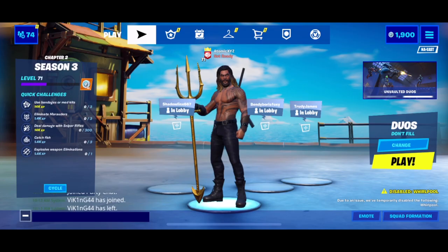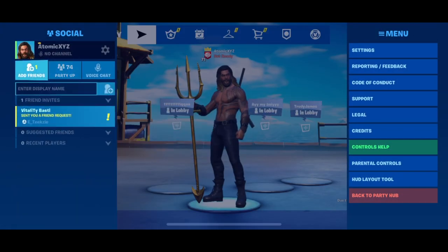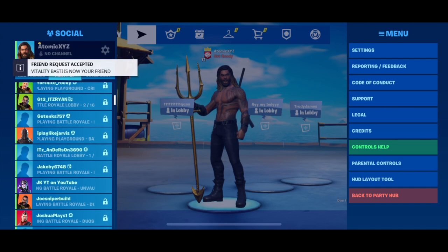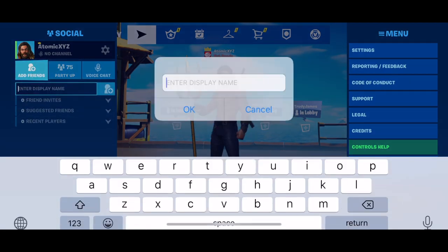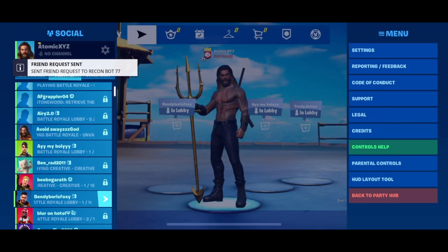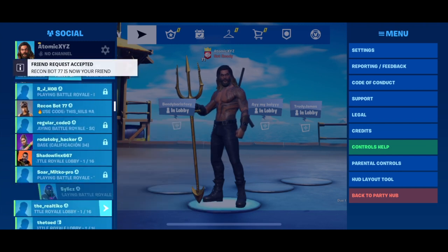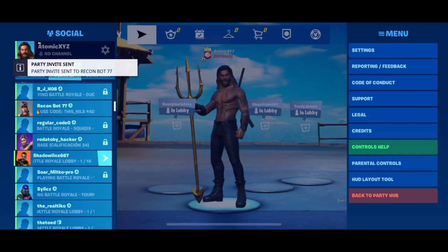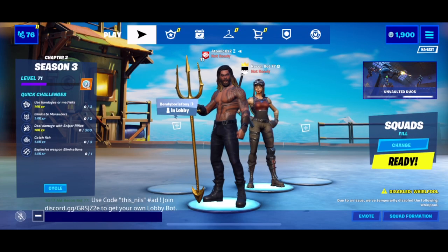Now I'm going into Fortnite on mobile. Go over to your friends and it should have sent you a friend request. If it did not, scroll down and find it. I'm not friends with it yet so I'm going to add it — I'll type in recon bot 77. I sent a friend request and it should automatically accept it. Now it's right over here, just click invite to party or have it join your party.